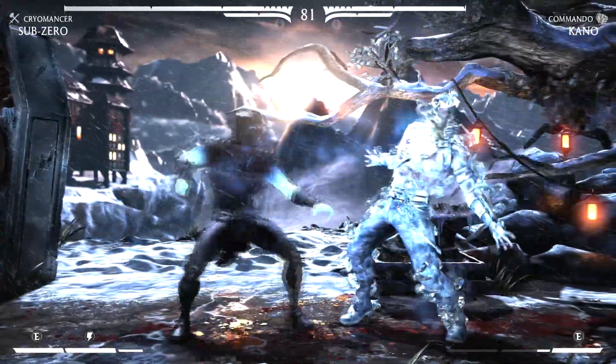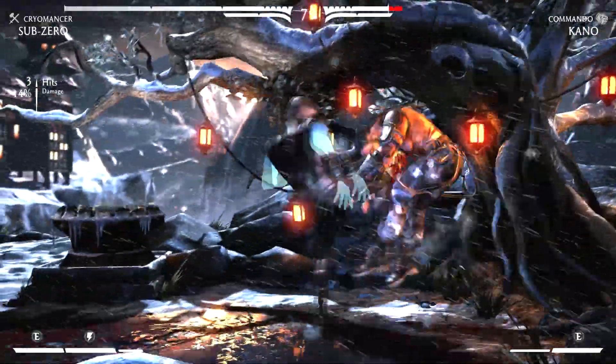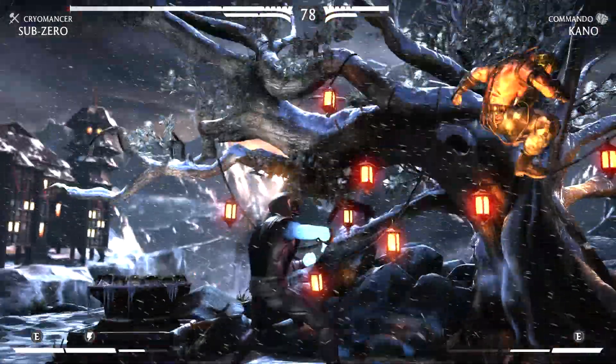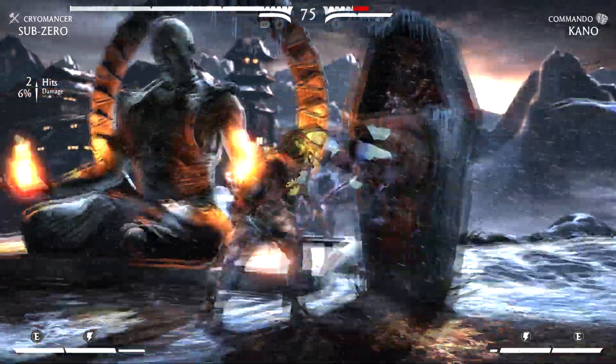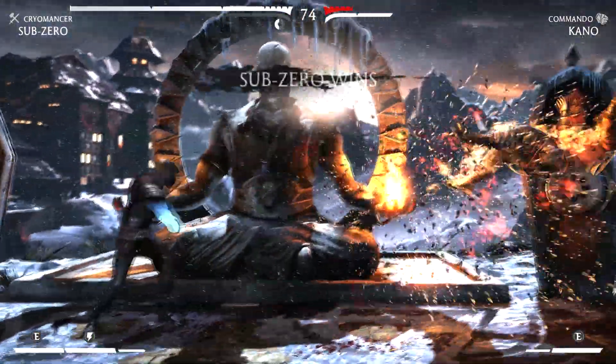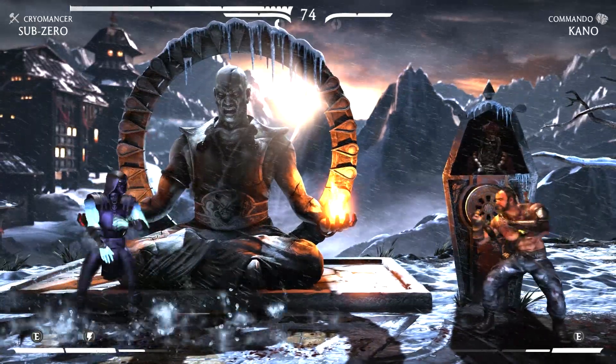It'd be nice to see something like this for Reptile and all the other ninjas, but we got a good start right here. It actually comes in a two pack, but for the two pack you do need to have that special edition Scorpion skin, the gold one. And that one's actually a Silver Smoke skin, which is really cool.